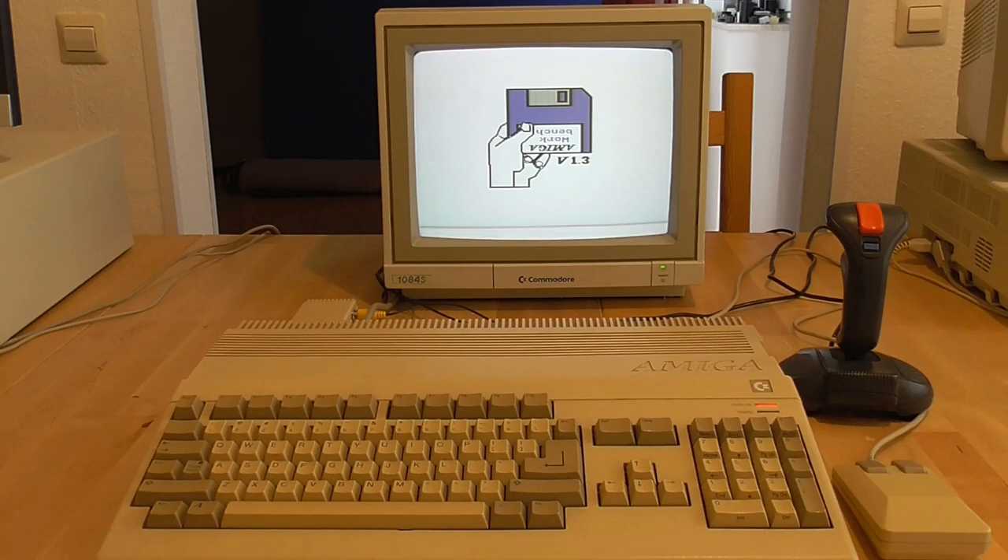So this is the Amiga 500, which came out in 1987 and was discontinued by 1991. It has a 7 MHz CPU — not a PC, but it is a 32-bit CPU, mostly. It's well known that the Amiga 500 has a fantastic sound chip and graphics chip. This one's been upgraded slightly — it has a megabyte of memory instead of 512K, but is otherwise a stock standard Amiga 500.